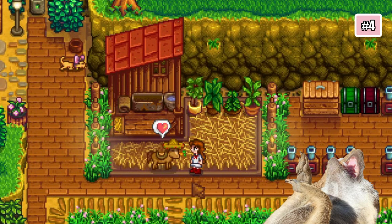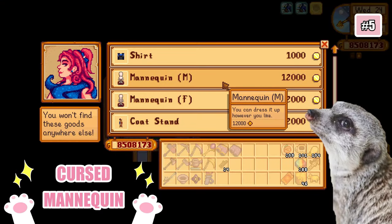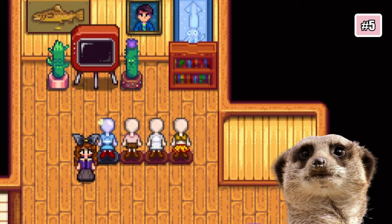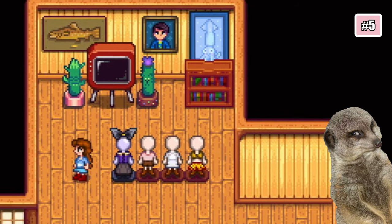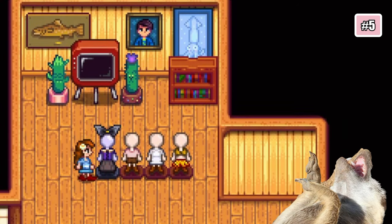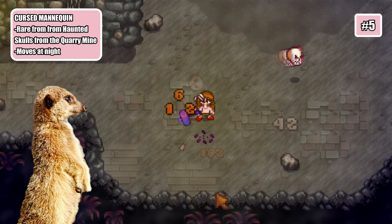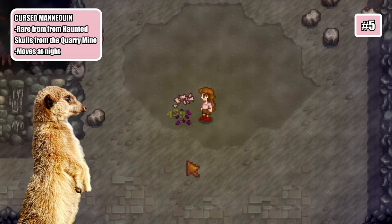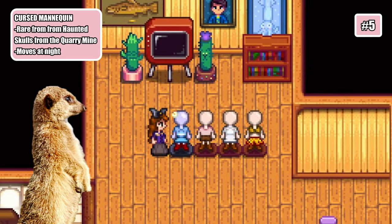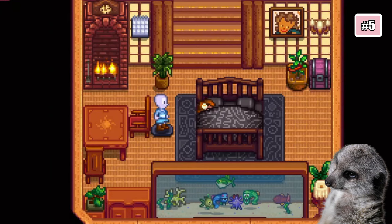But just look how adorable that is! Number 5: Cursed Mannequin. You know how you can buy mannequins from Sandy and then dress them up for a quick outfit change? Well, what if I told you that you can get them for free — but for a very rare chance, and it's also sorta haunted. The cursed mannequin is a rare drop from the haunted skulls that fly around the quarry mines. Like the normal mannequins, you can also dress it up for a quick outfit change. The only difference is that it likes to move around at night and even watch you sleep.